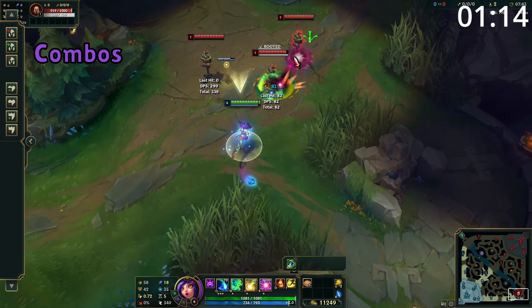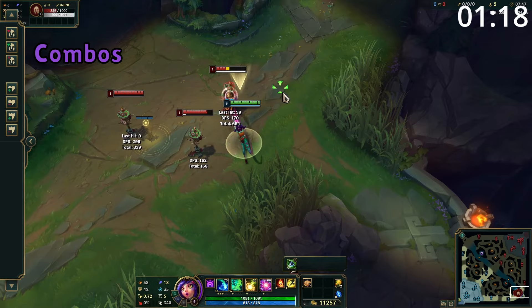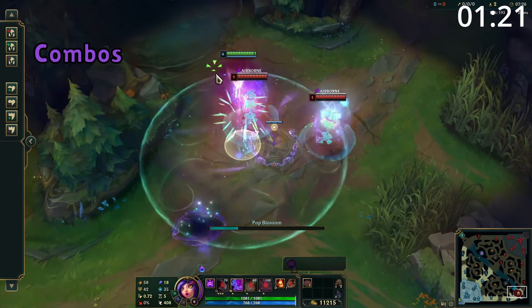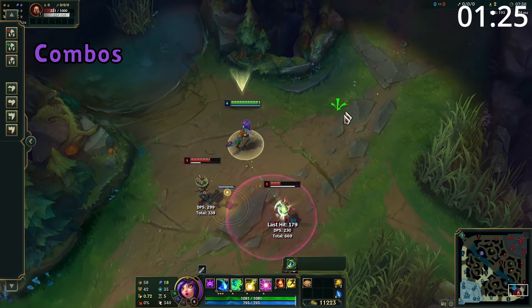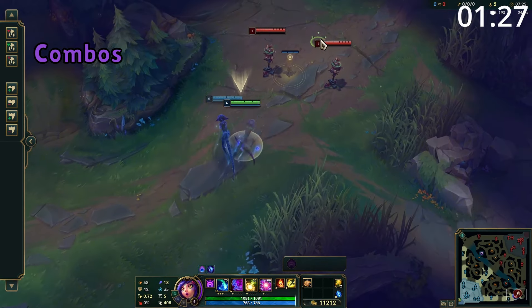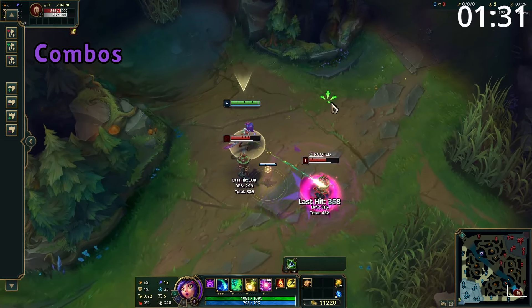For combos, land E through a minion into your Q. Spam away with attacks using W for confusion and a speedup. Your all-in is to use W to hide the first part of your ultimate, then use your ultimate into your E and Q before spamming away with more attacks. When you have items, you'll often use Rocket Belt to get in range of your ultimate, and Zhonya's afterwards to keep yourself safe.